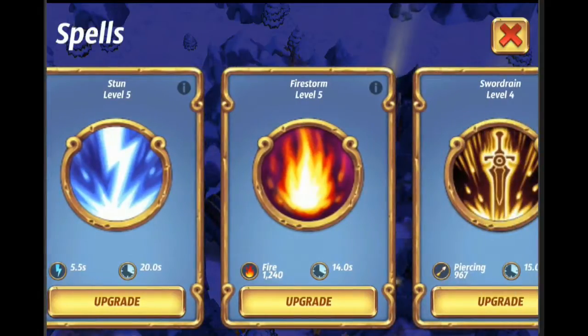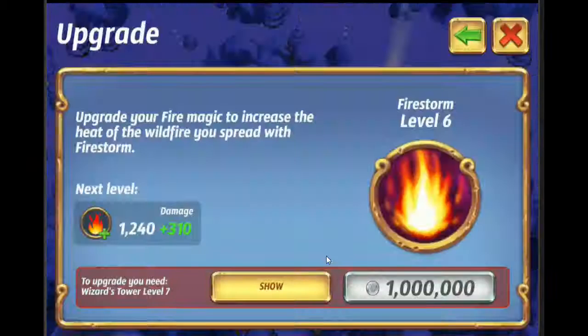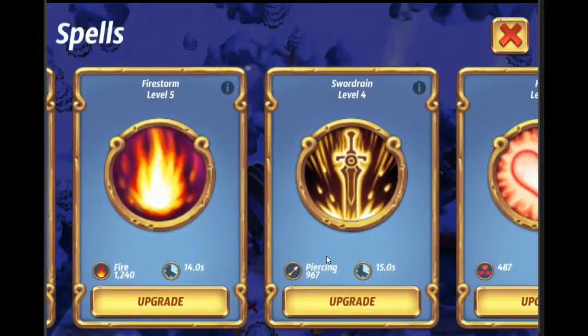By the time you're able to level the stun spell up high enough to really make a difference, you'd rather kill things than just stun them. So then you end up getting Firestorm, and this is where you start getting amazing offensive powers on your hero. Firestorm is probably the best spell in the game until you get to the end and unlock Sonic Blast and Bladestorm. It's fire-based, which means it does tremendous damage to arrow towers, barricades, and anything wooden. It has a high base damage and a 14-second cooldown, so you can spam it fairly fast.